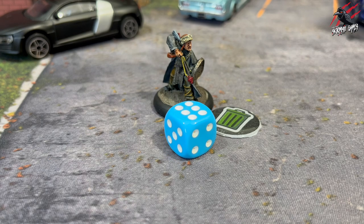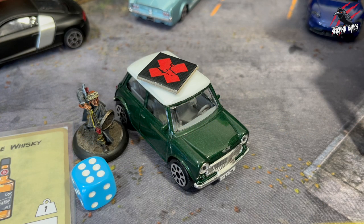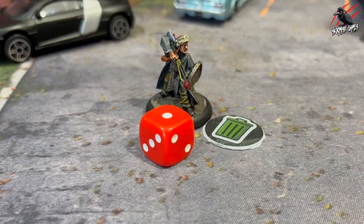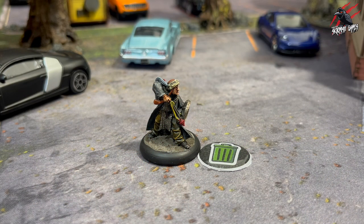If successful, you can roll on the search table — we're going to cover that in a moment — and then add that item or condition to the survivor's backpack if they have enough carry slots available. Remove the searched feature from the battlefield, or place a token on it so it's clear that it has been searched. If the search was unsuccessful, the survivor fails to find anything, nothing happens, and they carry on with their activation. They may search again if they have enough actions remaining.